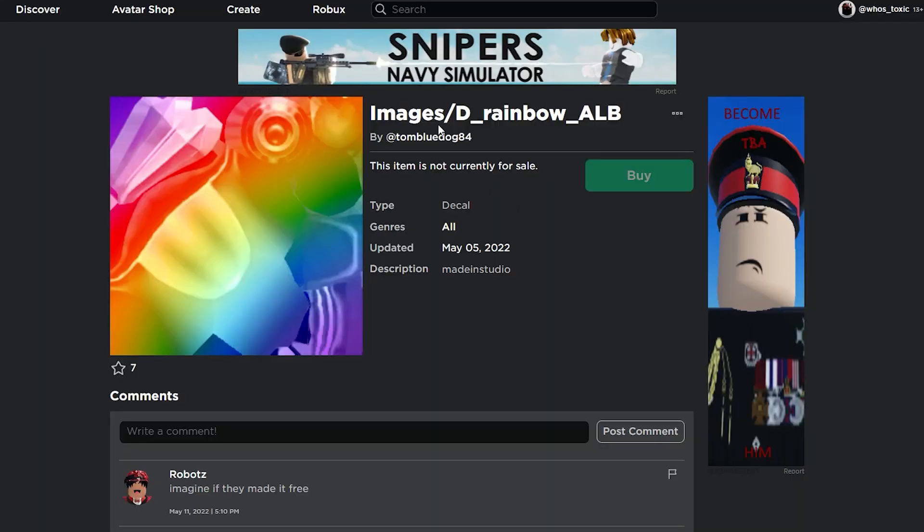As you guys can see on the screen, we're taking a look at a decal called images/D_rainbow_ALB and it was uploaded by someone named TomBlueDog84. You may be wondering how this TomBlueDog person is connected to Roblox and how do we know that this is a Dominus texture? I'm actually gonna talk about this first. You can see the button here, and the wings or feathers, and if you were to apply this to the Dominus mesh you would see that this obviously applies to a Dominus. The D in the texture name is for Dominus.